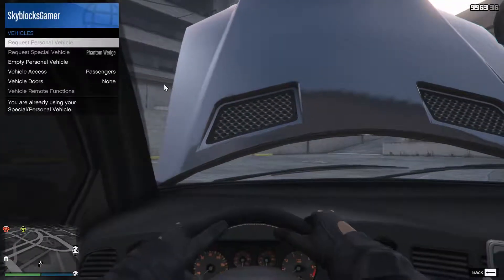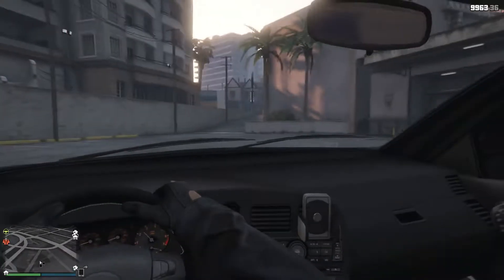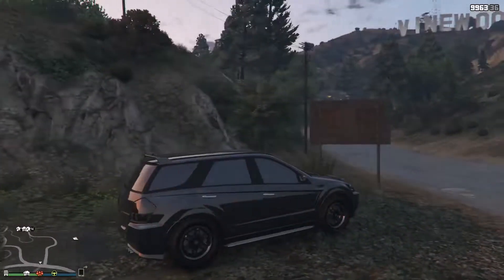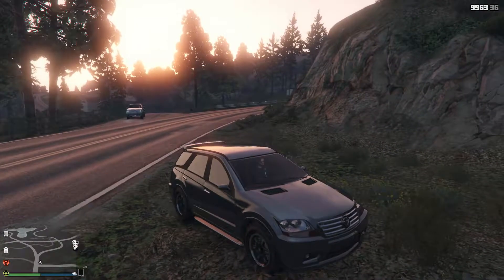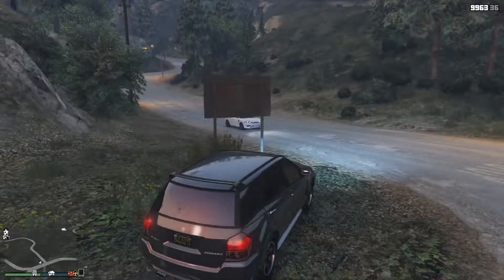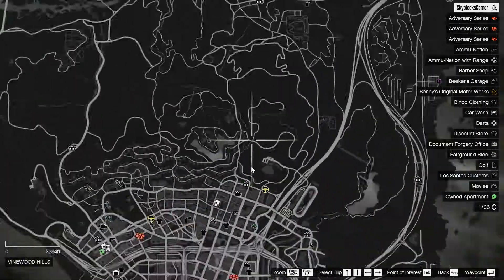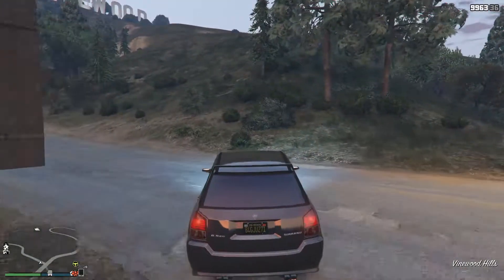So we are going to now go and test the off-road abilities of this car. All right then, guys, we have arrived just at sunset at the Vinewood side. We're at the bottom of the hill right now. If you guys want to know where this place is, it's just right there. We're just going to do some light, very light off-roading.